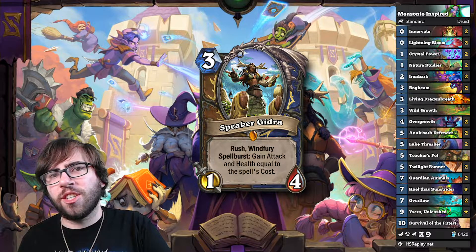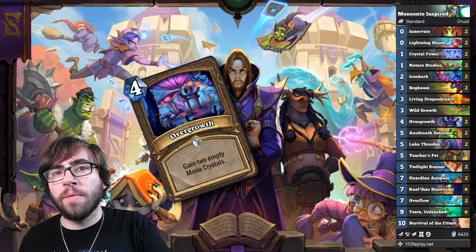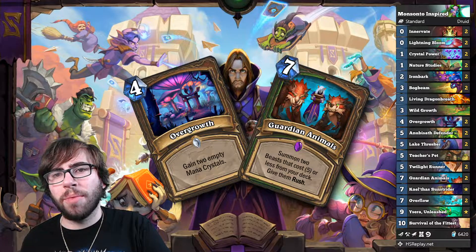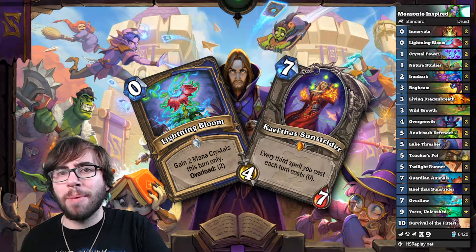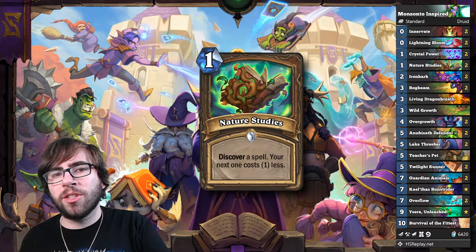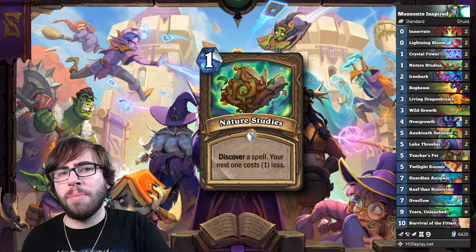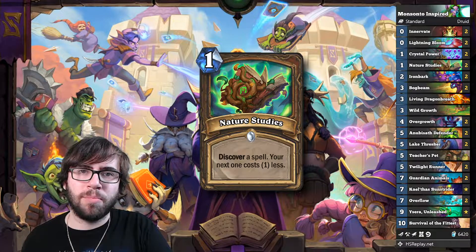The mulligan for this deck is actually super easy, because you're basically just looking for your OP cards every game. The two best cards are easily Overgrowth for that insane ramp, and Guardian Animals to get back the tempo you're losing by ramping in the early game. Then you're also looking for Lightning Bloom and Kael'thas for ramp and mana cheats. You can keep Nature Studies — I always do if I have Overgrowth so I can get it down on turn three — but I think the other cards are better, and people seem to overvalue Nature Studies in the mulligan.